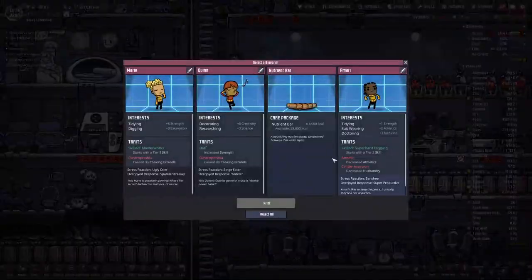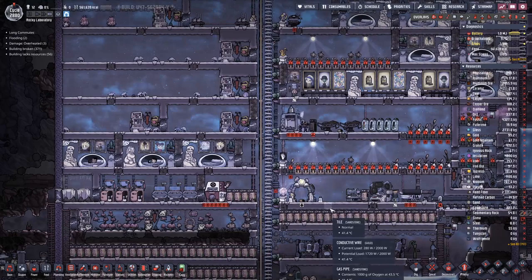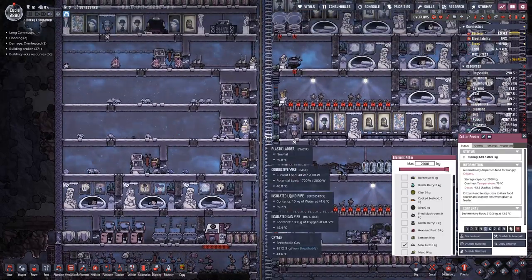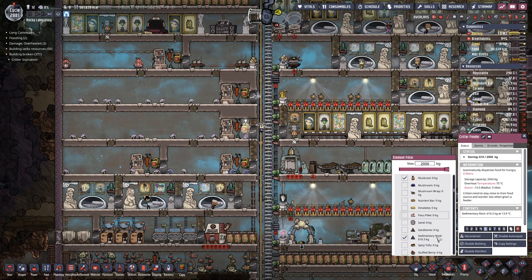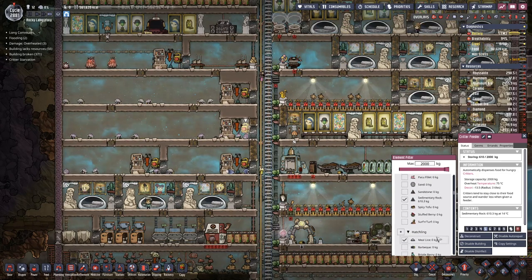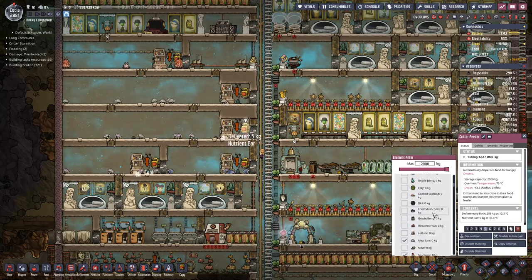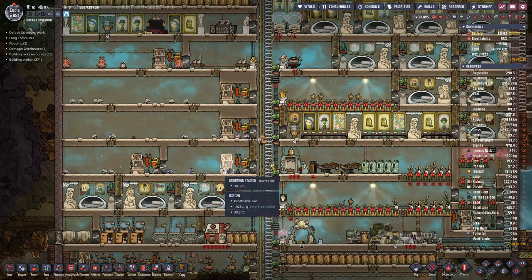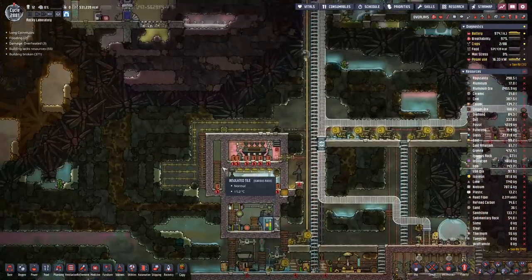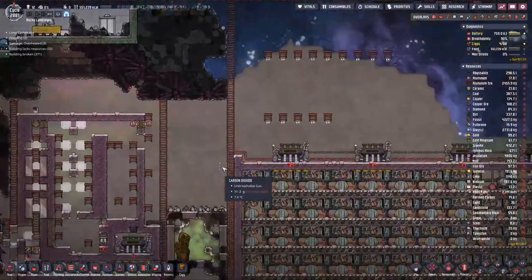We got something out of here — nutrient bars. Yes, we will take those because I think we will feed those to our hatches. We have muckroot in here, and sedimentary rock in here, of which we do not have too much anymore. So low grade food we can feed to our hatches, which will help us out, because the rocks that they eat are not that plentiful anymore.